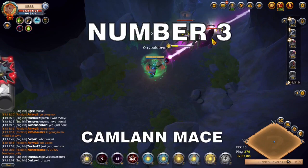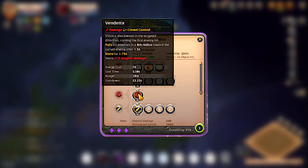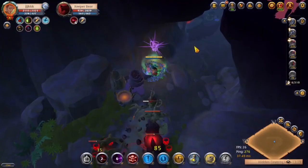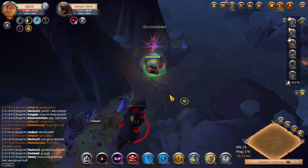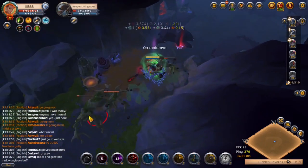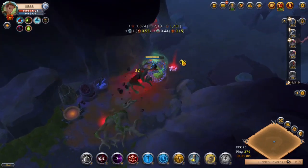At number 3 is Camlan Maze. Its E ability is called Vendetta. You shoot a shockwave in a straight line marking the first enemy it hits. After 1.5 seconds, all enemies in an 8 meter radius around the marked enemy are pulled in, dealing damage and stunning them. This ability is really good for engaging or following up on engages to set up the enemy for massive damage from your damage dealers.